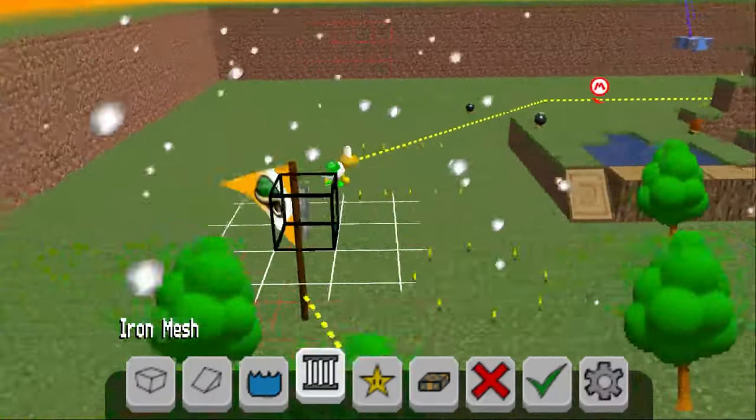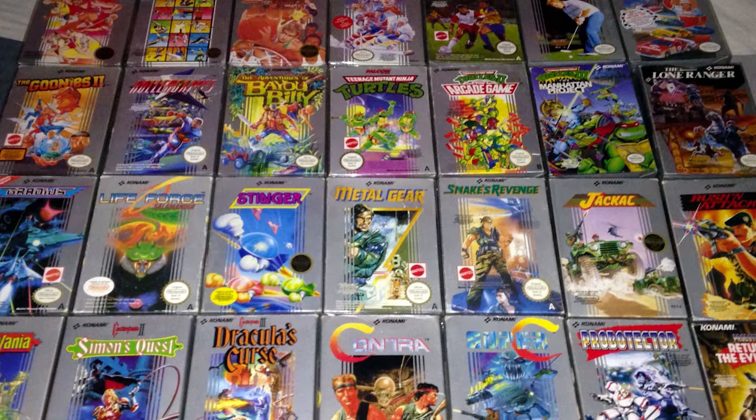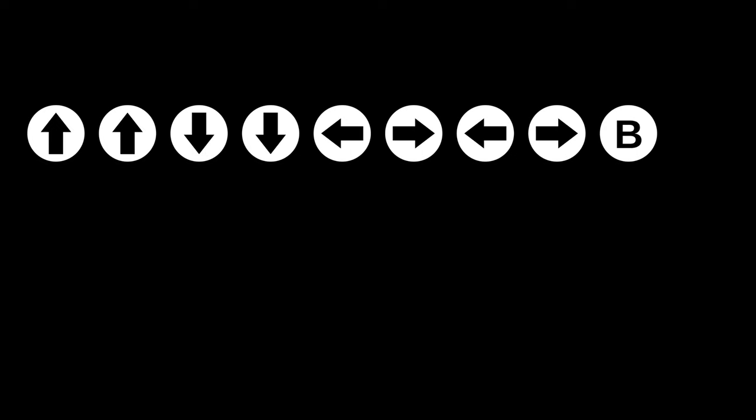If you don't know what that is, the Konami Code is a widely known cheat code that was used in a lot of NES games, and it goes like this: Up, up, down, down, left, right, left, right, B, A, start.